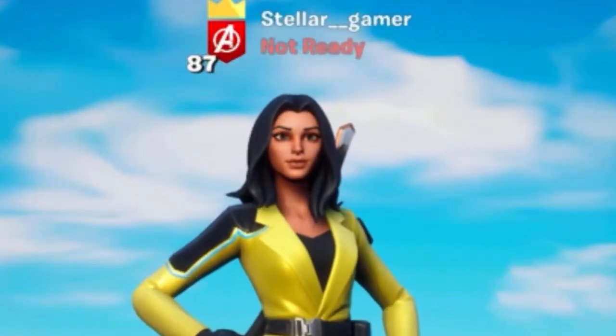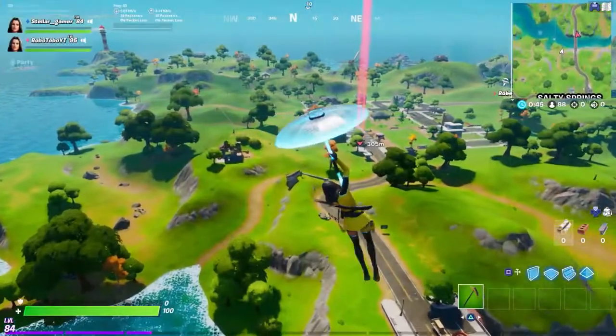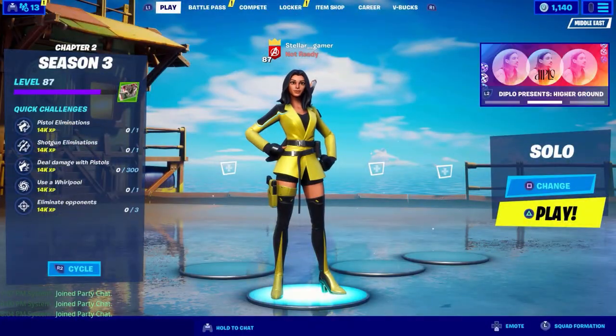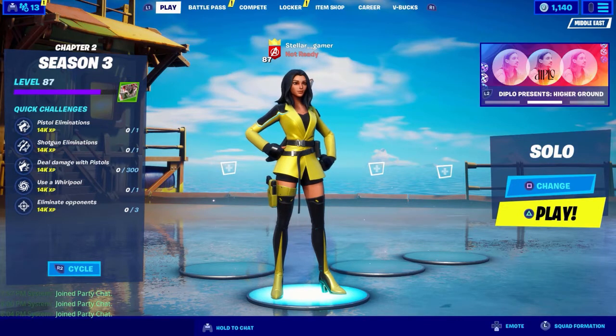Welcome to the copycat challenge. The rules are that me and my friend are gonna be dropping into some duos. There's gonna be a leader each game, and the other guy is only allowed to use the exact loot the leader's got. This counts for all inventory items including meds and utilities, and the other guy has to have the exact quantity of that item. So if I've got three minis and I'm the leader, my friend's gonna have exactly three minis, and if I use two of those minis, my friend also has to use two of his minis or drop two of his.